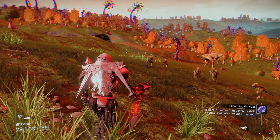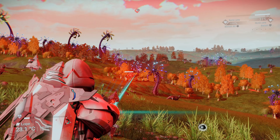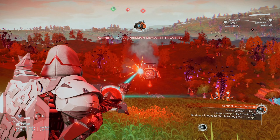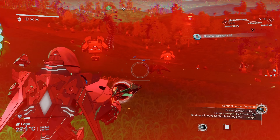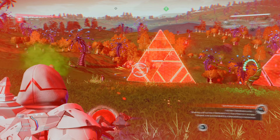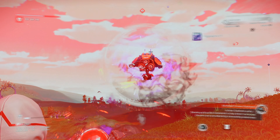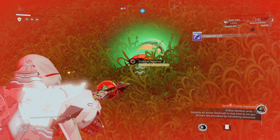So I need Pugnium now. This right here will help get us some Pugnium. If I can hit him — he's a dodgy little bugger. I should switch to my Neutron Cannon. Die, die, die. There you go. One short. Get out of here, you little bugger. Another one down — that gave us enough Pugnium.